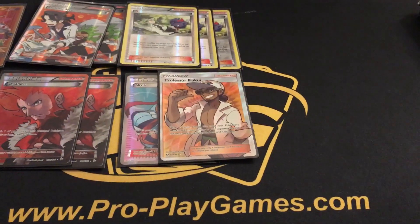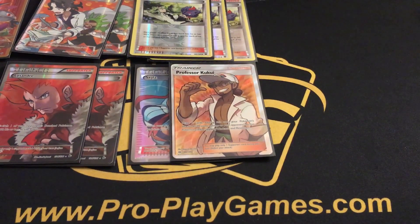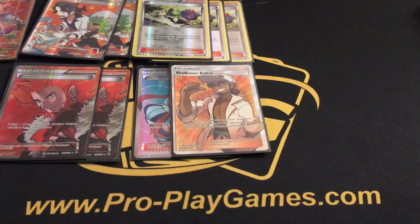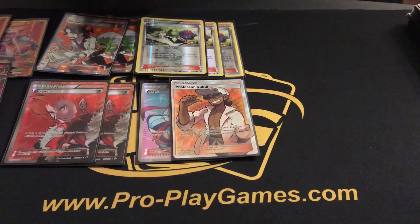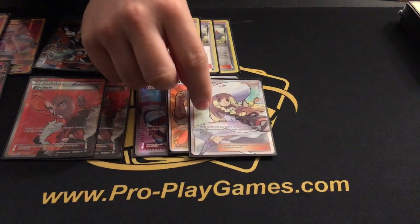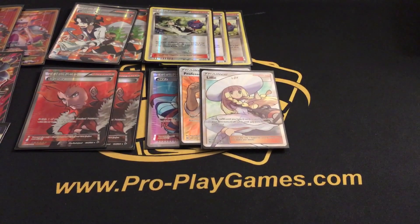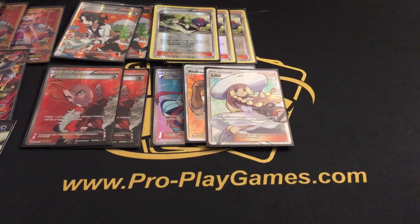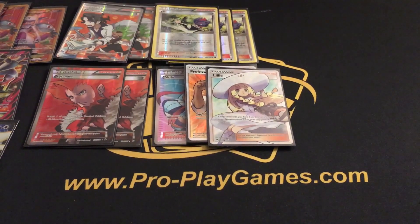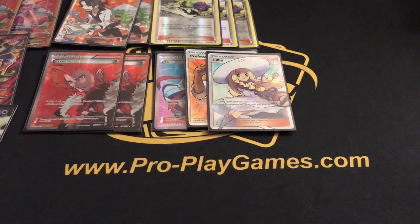Professor Kukui also came in clutch. That extra 20 damage opens up the deck so you don't have to dedicate as many energies to a single Mewtwo just to get the one-shot, and it gets you two cards in hand, which is not too bad. I also played one Lillie. I think Lillie is a pretty strong card — it offers a nice level of consistency. In a situation where you don't want to pitch your hand, even if it's just Lillie for three, it has paid off at times. Definitely not a pushover card.